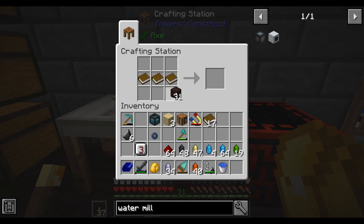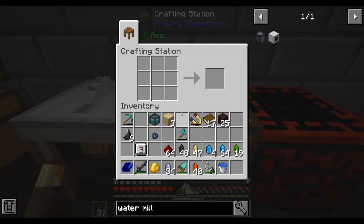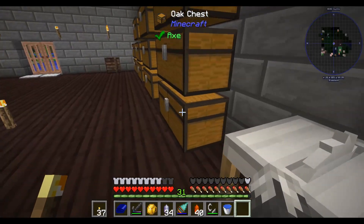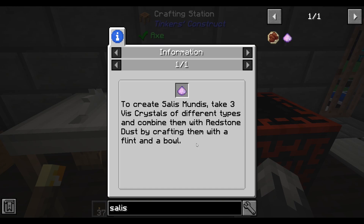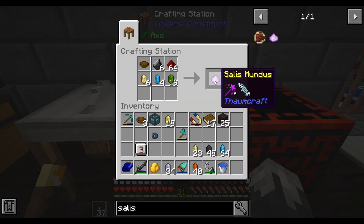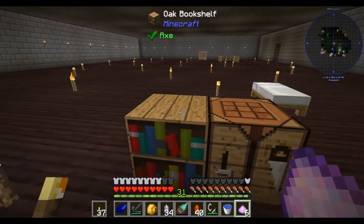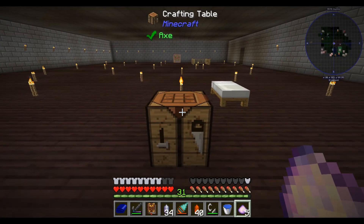A couple things we're going to need — first off we need a bookshelf. We are also going to need a crafting table, and then we're going to need to make some Salis Mundus. We need a bowl and some flint. We'll make four of those — there we go, that's got us our Salis Mundus. We can use this on the bookshelf — and that gives us our Thaumonomicon. Then we can use it on the crafting bench.